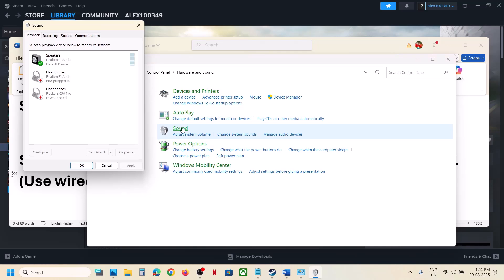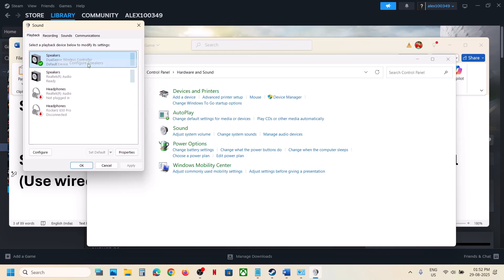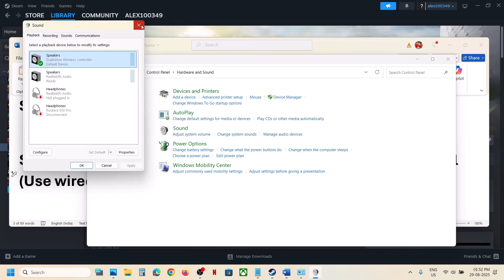Connect your controller using the USB cable. Once connected, you should see DualSense Wireless Controller listed here. Make a right click — if it is disabled, you will see an Enable option, so enable it. Then right click and click on Configure, select Quadraphonic, put a check on Front Left and Right, and put a check on Surround Speaker. Make sure both are checked, click Next, then Finish. Now launch the game again and check.